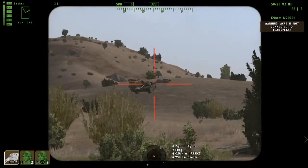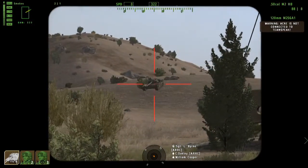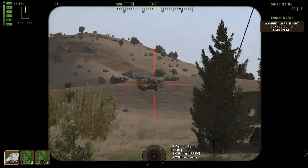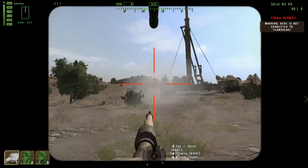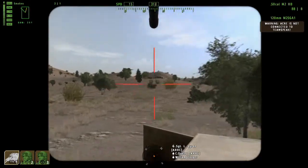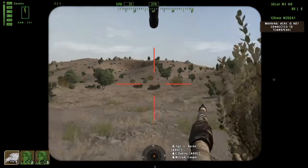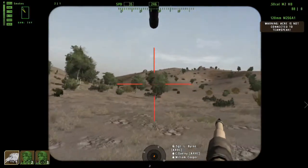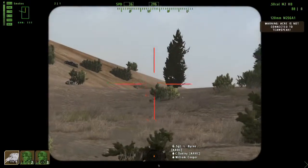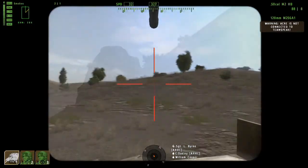Contact! Contact! Bearing 322 — T-72! Range and engage! Good shot! When I call 'contact' you've got to be real quick getting to the bearing. It's important that the commander helps you spot the target, the driver helps evade, but it's only you that can destroy the target in these situations.